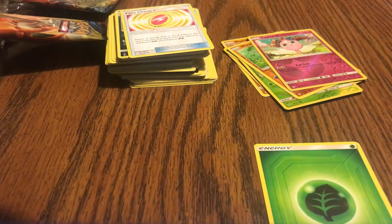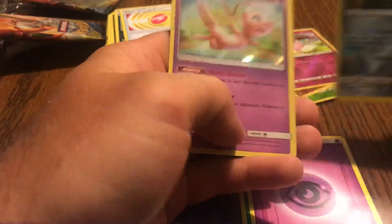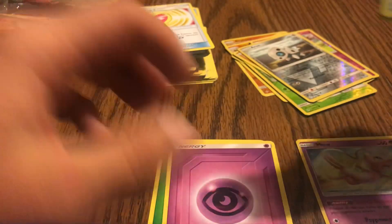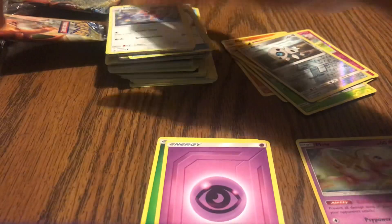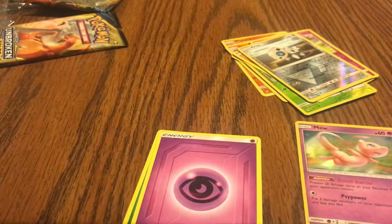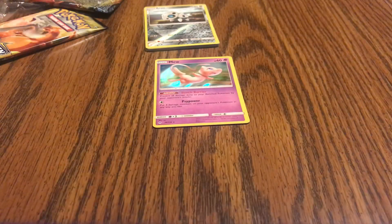Open a booster box and not get a single ultra rare out of it — I wonder if that's ever happened. I know I've opened some packs and gotten multiple energies out of them. All right, we got a Mew — that's not bad. Mew's good, I'm psyched they go with Mew there. Couple dollars holographic rare, pretty good card. Can never go wrong with the Mew.